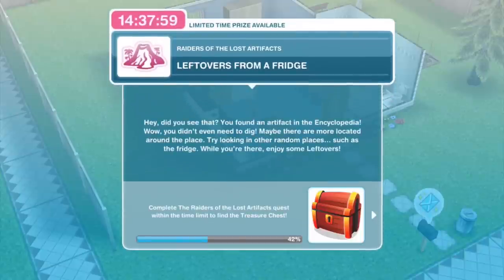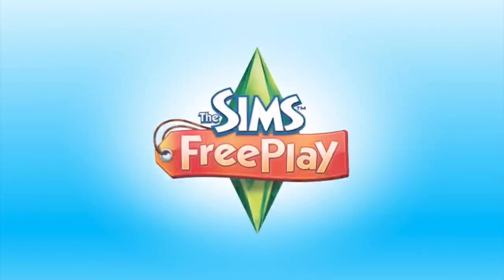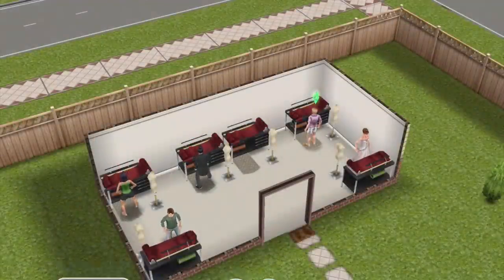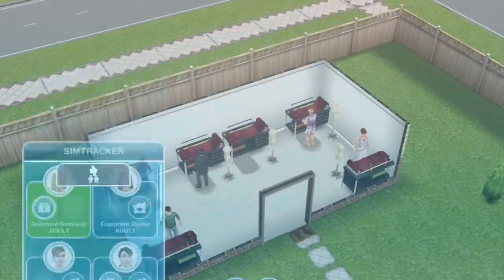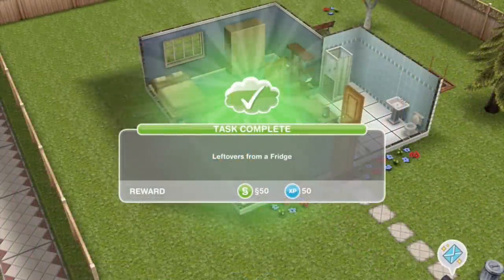Green Eye Gemsicle has finished reading the big book of stuff. The next thing we need to do is leftovers from a fridge. You found an artifact in the encyclopedia - you didn't even need to dig! Maybe there are more located around the place; try looking in other random places such as the fridge. While you're there, enjoy some leftovers. So we're going to swap over to PewDiePie to do the rest of this quest. Let's bring PewDiePie over and go ahead and eat some leftovers from the fridge. That takes 18 seconds. Task complete.